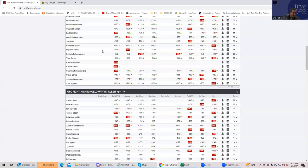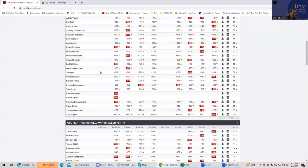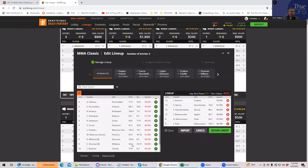Moving on, we have Chase Sherman versus Carl Williams. This is actually very interesting. Sherman was originally going to fight Chris Barnett and was a pretty big favorite — about minus 200 — so they priced him at $8,700 to $8,800. Then Barnett got ruled out and they replaced him with Carl Williams. While they were able to give Williams a fair price given his upside and win odds, they obviously cannot change Chase Sherman's price. So now you have a Chase Sherman who is completely mispriced — he should probably be closer to $6,700, and you're paying $2,000 more for him. Mathematically it's an extremely poor play and you shouldn't play him.